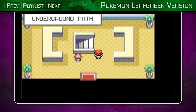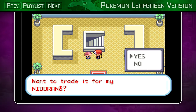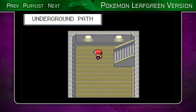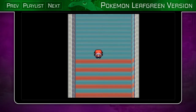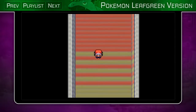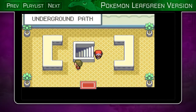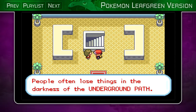We have to go through here down through the underground path. We just skipped over a city, but we really can't have access to it yet because the guards won't let us through. People often lose things in the darkness of the underground path, so I'll probably cover that later.